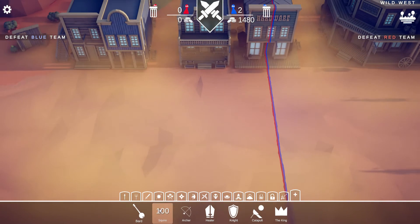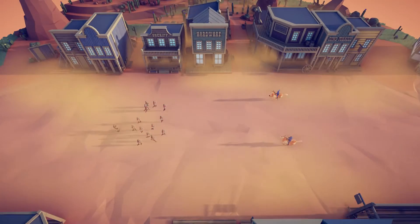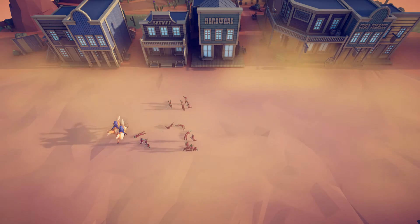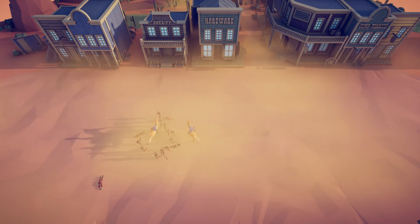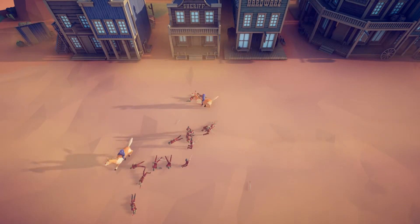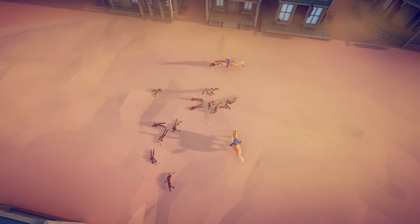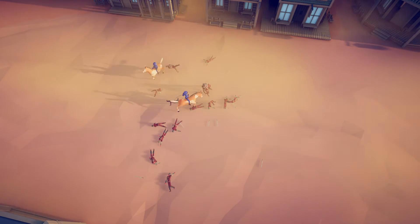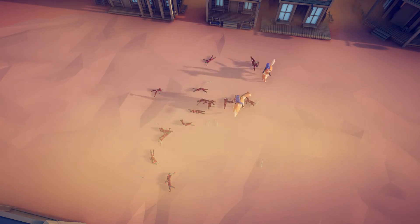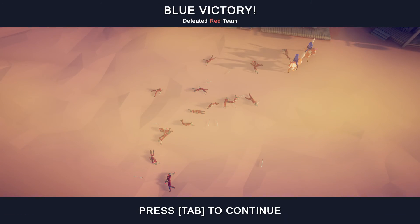Next is one of the more overpowered units: the Lasso. The Lasso is good because it's fast, it's ranged, it does a lot of damage, and it stops units from attacking. If the horse dies, the rider is still alive. As you can see, they're circling around — the horse is doing tons of damage while the rider throws the lasso, making enemies unable to hit anything.